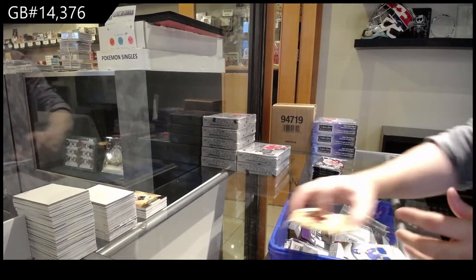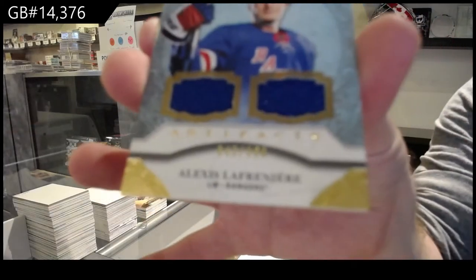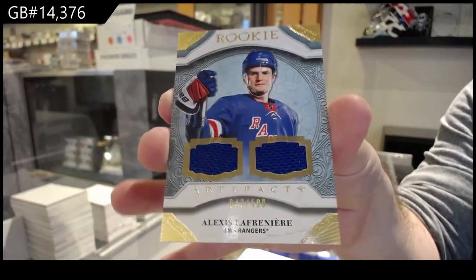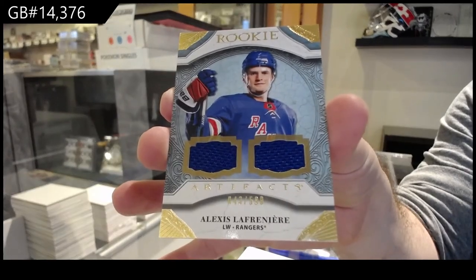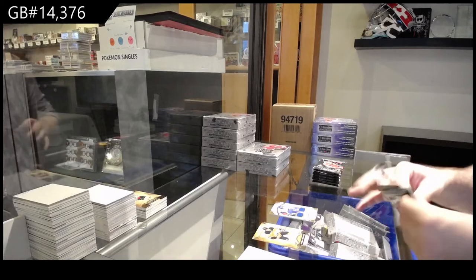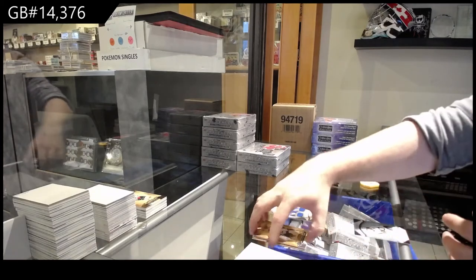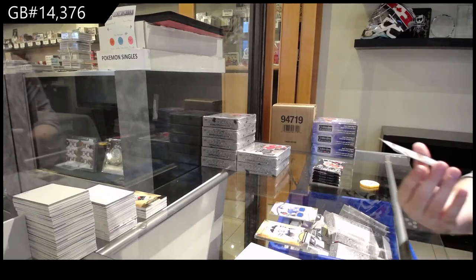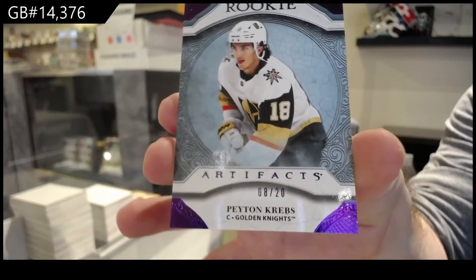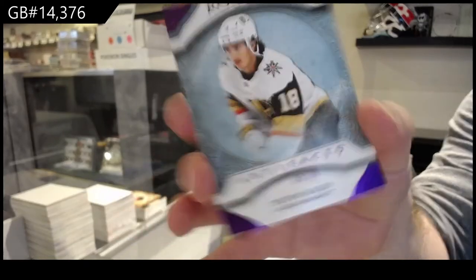For the Rangers, dual rookie jersey of Lafreniere at $5.99. And number 20 — purple rookie of Peyton Kreps for the Vegas Golden Knights.